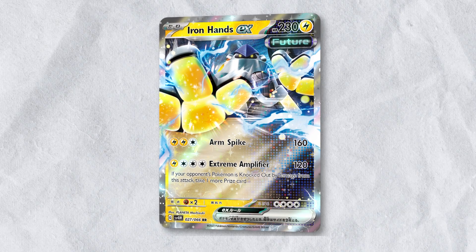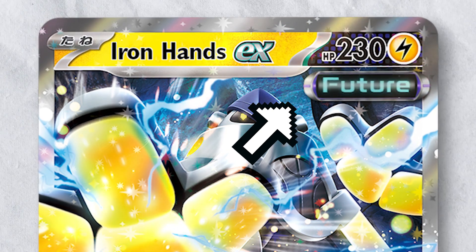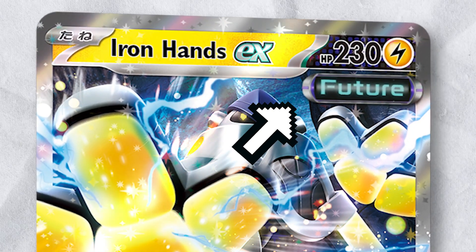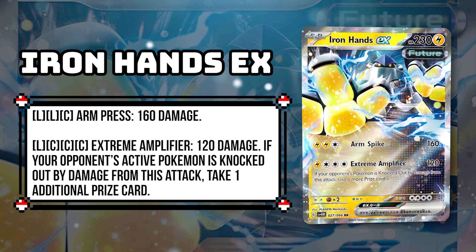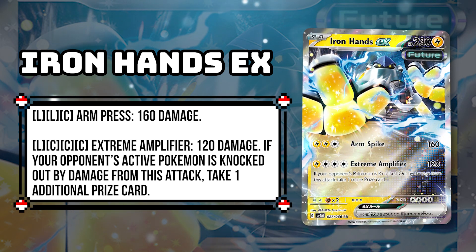Iron Hands EX is a basic lightning-type EX Pokemon with the Future Emblem, which will interact with specific future cards, a few of which we'll see today. Iron Hands' first attack is a vanilla 3 energy cost for 160 damage. If you're attacking something that is weak to lightning, this attack is pretty good, but nothing special under normal circumstances.